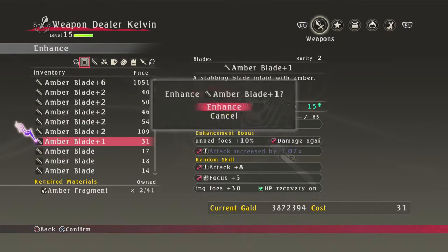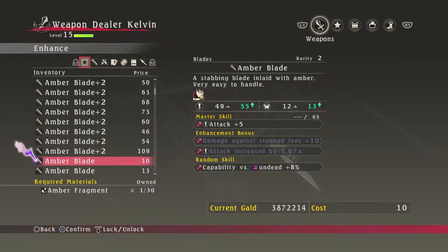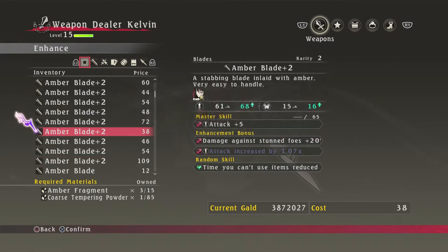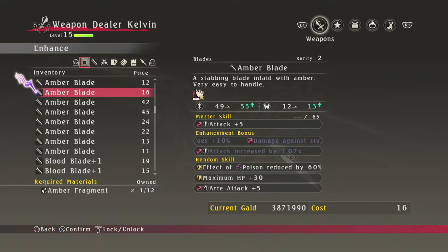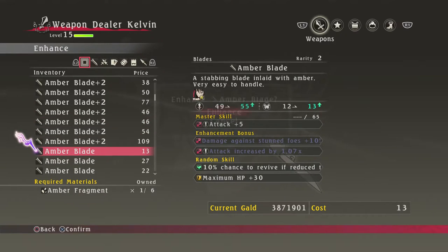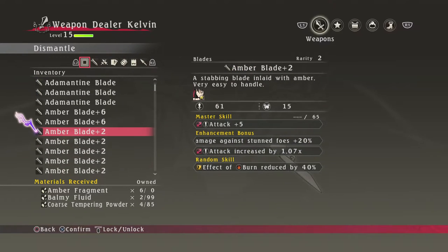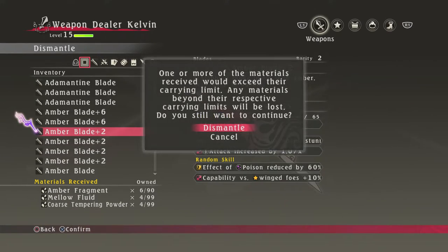We're going to upgrade to plus 2 because we want to get 99 amber fragments. There's probably a more precise way of doing this, but I just plus 2 everything until I have 0 amber fragments left. You'll get two different types of equipment — amber stuff from the first area and bronze stuff — but they both work with the same method. So we dismantle until we get to 99.